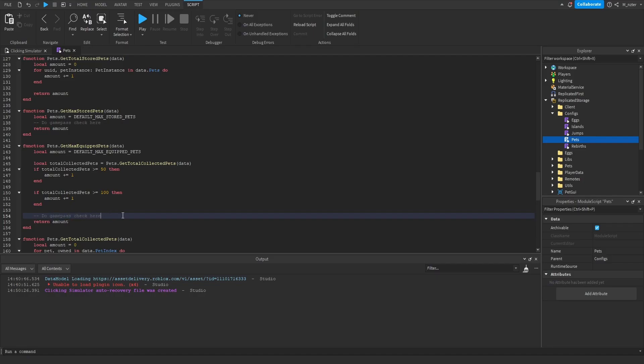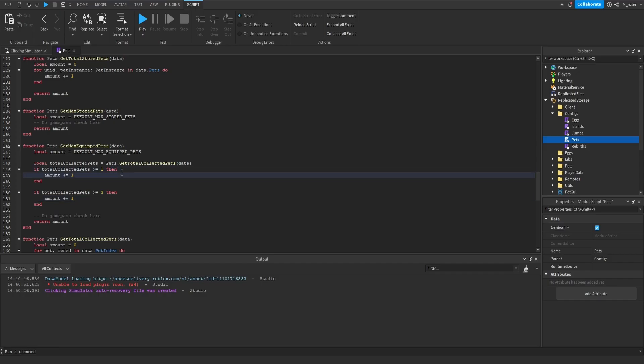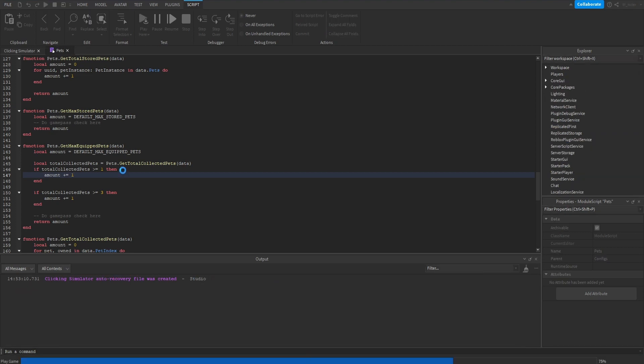As of right now, if you have 50 pets in your game you can test this. But currently in our game we actually have about six pets set up. So just for testing purposes, I'm going to say if the player has collected one or more pets they get an additional slot, and if they've collected three or more pets they get another slot as well. Now that we've set these numbers lower so they actually work for our game, we can start up the game and test this out.